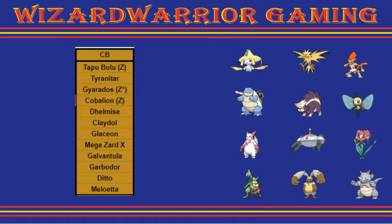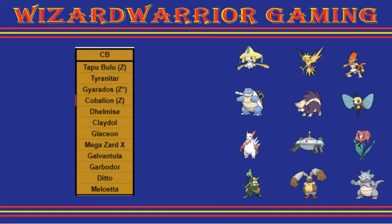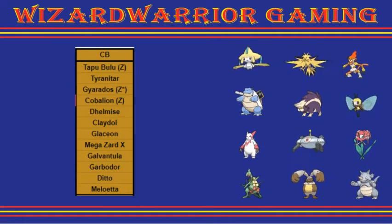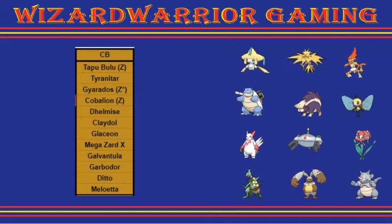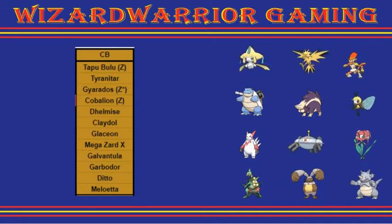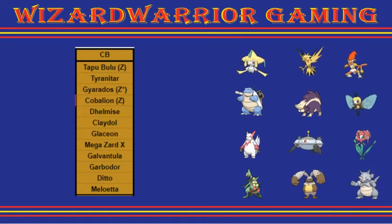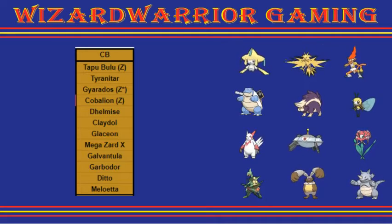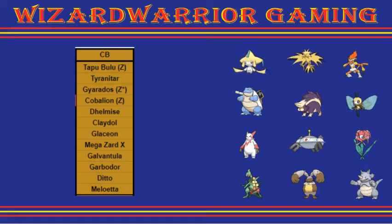Then we have Skuntank. Skuntank is a grounded Poison-type, so it would help deal with Toxic Spikes on my end if I decide to bring them with Garbodor. Poison and Dark are nice typings, and priority Sucker Punch to deal with things on my end — such as Gyarados and Megazordax if they set up — Sucker Punch would be nice for that.